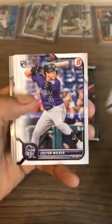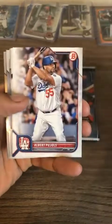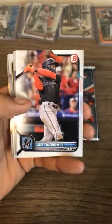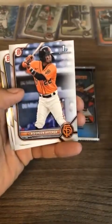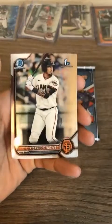Matt Manning, Colton Weckler, J-Ram, Albert Pujols with the Cardinals — hit a pinch-hit home run yesterday, still doing his Pujols things at his age. Ortega for the Giants, Fraser for the Pirates, Genoves for the Giants chrome card, and Ed Howard.